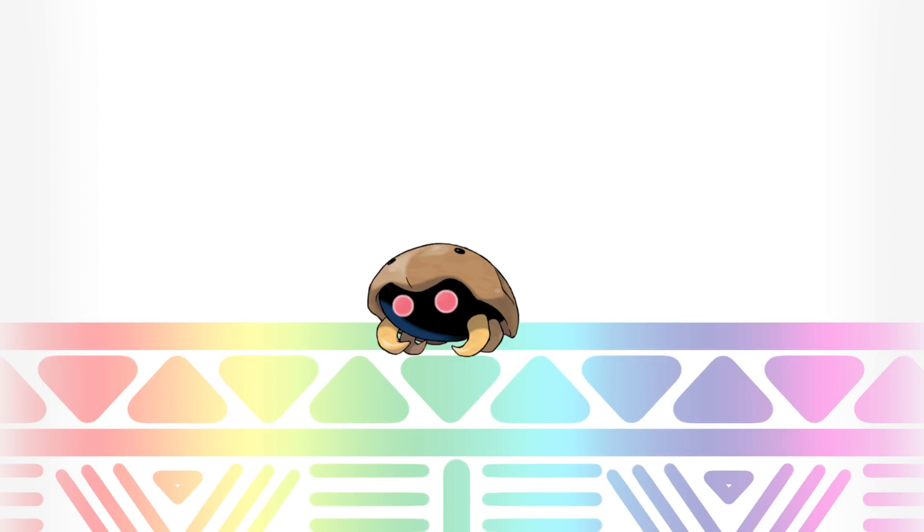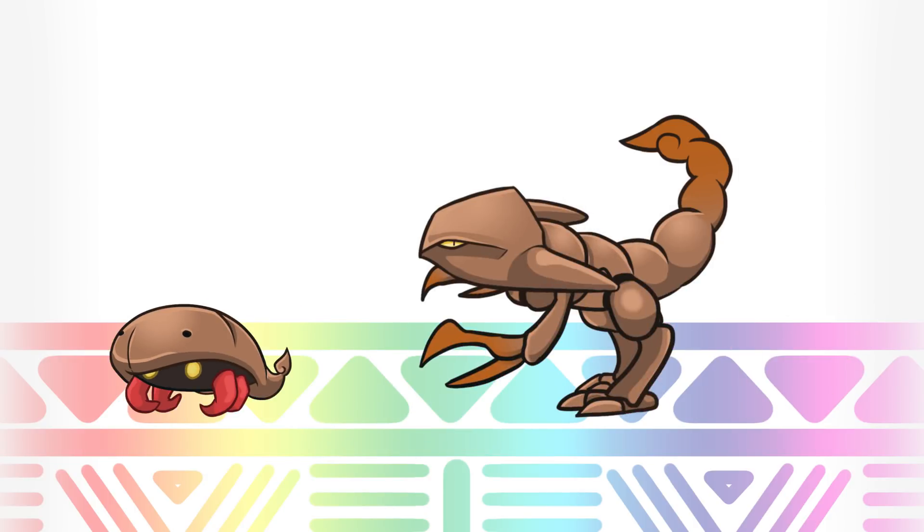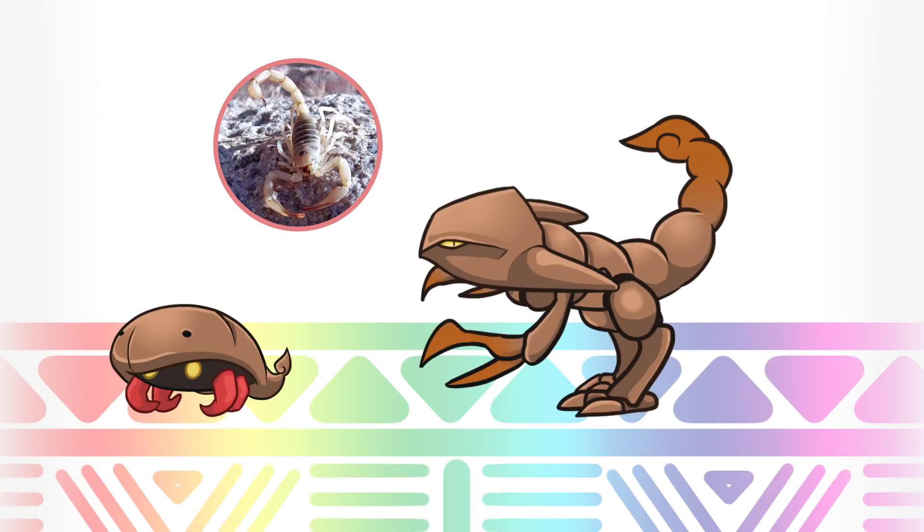Moving on to Kabuto, its new type is Poison. The biggest difference between a normal Kabuto and this one is that it has a stinger on its tail. It's still pretty undeveloped and doesn't really get to its full size and power until it's a Kabutops. It's probably really obvious, but they're based on scorpions.